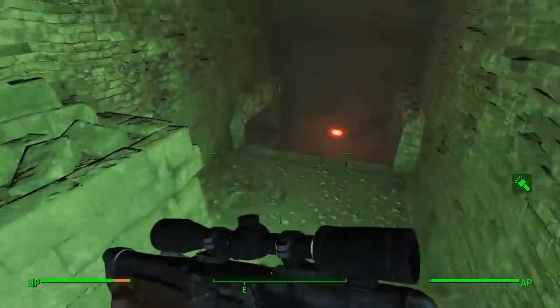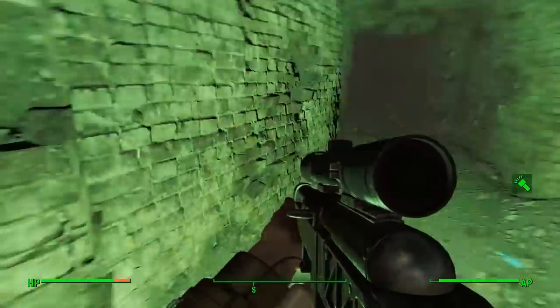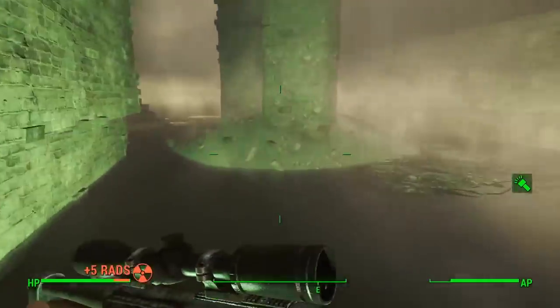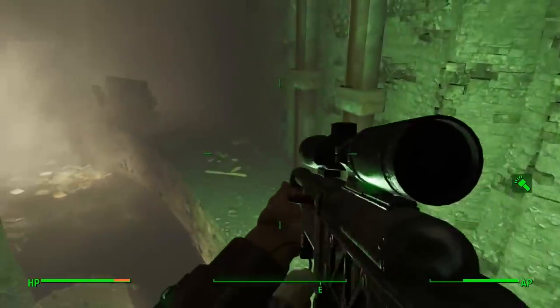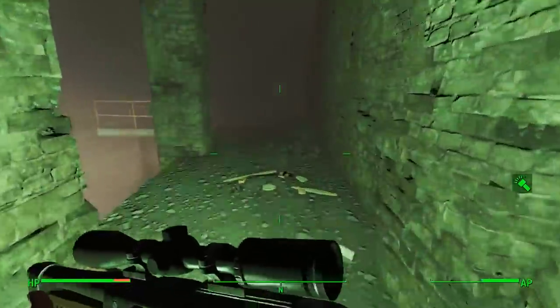Keep making your way down. There are loads of raiders in here all searching for Pickman, and loads of dead bodies with his calling card on them. Head down and jump into the lowest level, then run through the water, up the steps, turn left, and go over the little bridge.